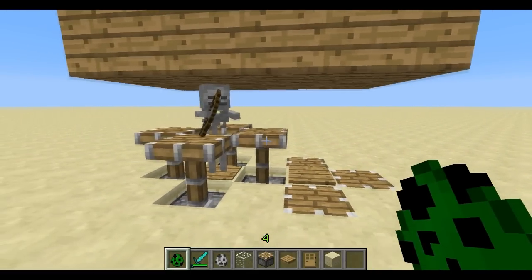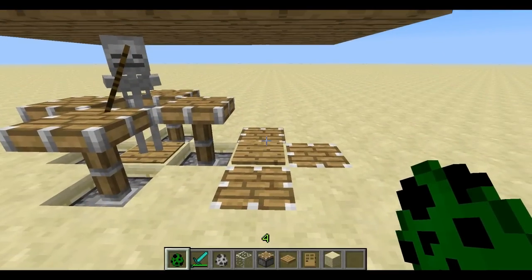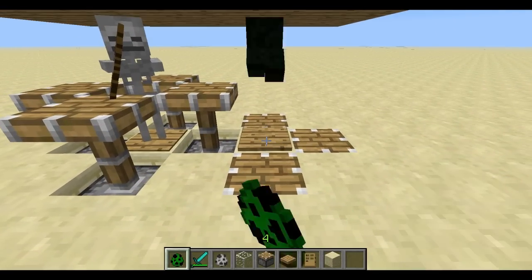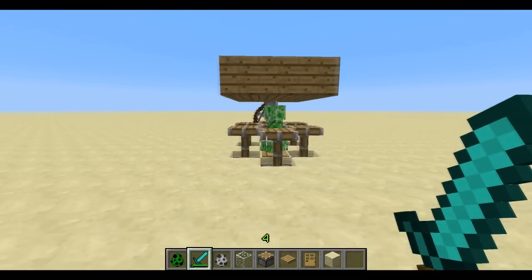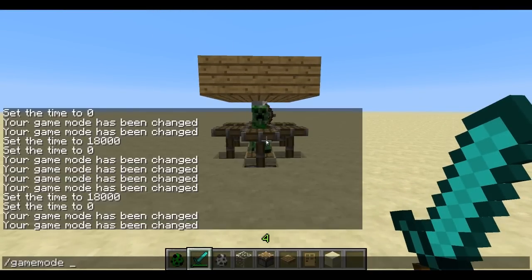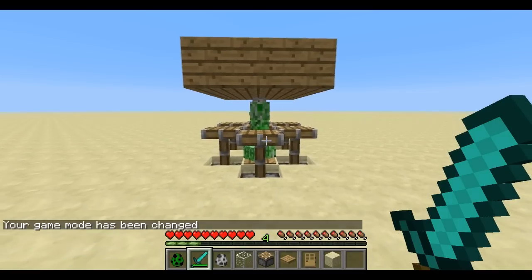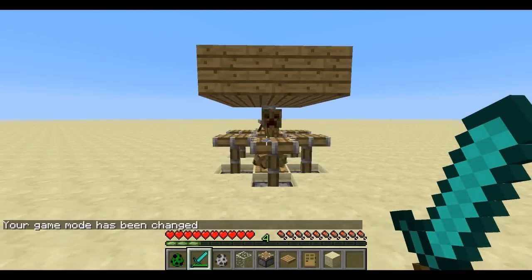I would recommend getting the creeper first, just to make things easier on you, so that you don't have someone shooting at you when you're trying to do it. So then if I place a creeper in here, it comes up. If I go into survival really quickly, you'll see what happens — game mode 0 — he starts shooting the creeper. You can let him shoot him all the way, he won't blow up or anything.